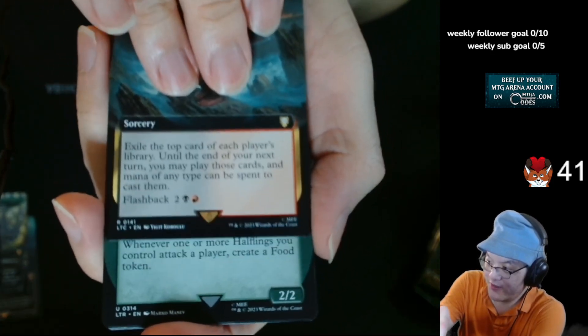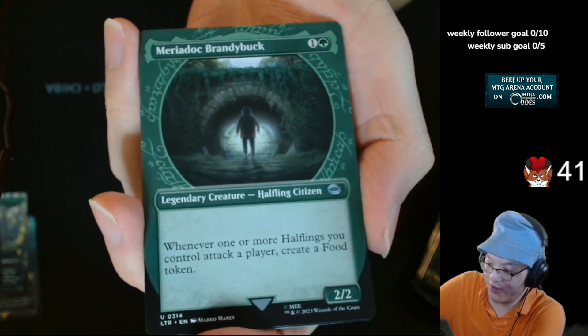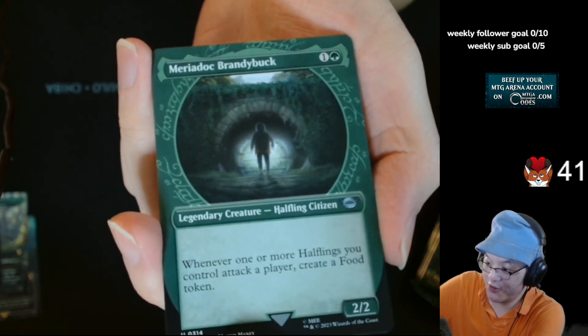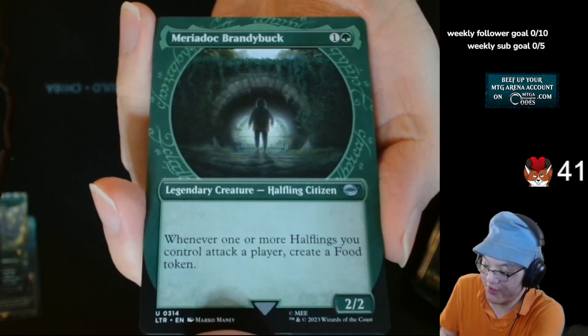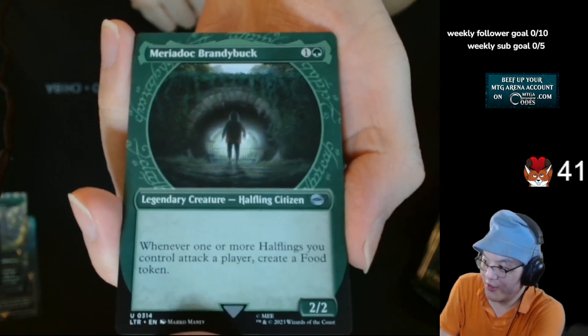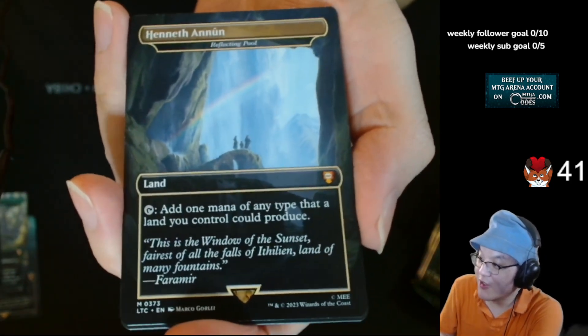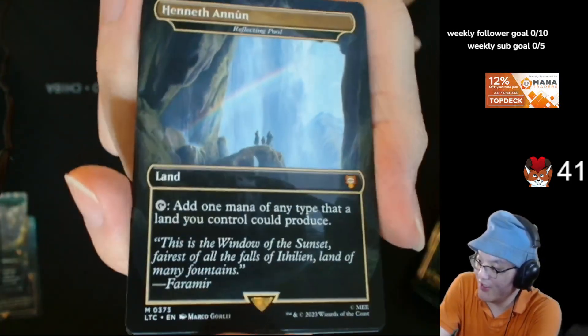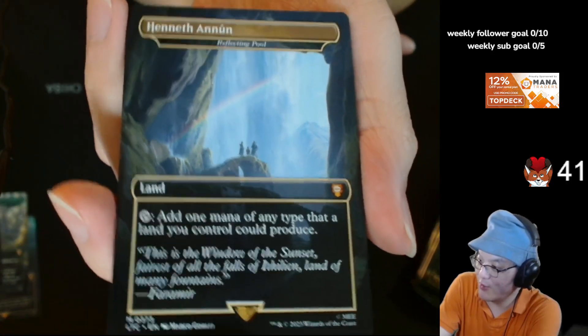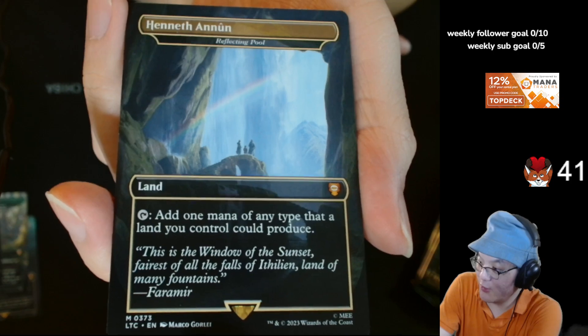Someone mentioned Fields of Dreams — I think that might be on the Reserve List. Fairy Dog, Brandybuck, Ring Art. What? Oh — Reflecting Pool! Add one mana of any type that a land you control could produce. Okay, look at that. Reflecting Pool.